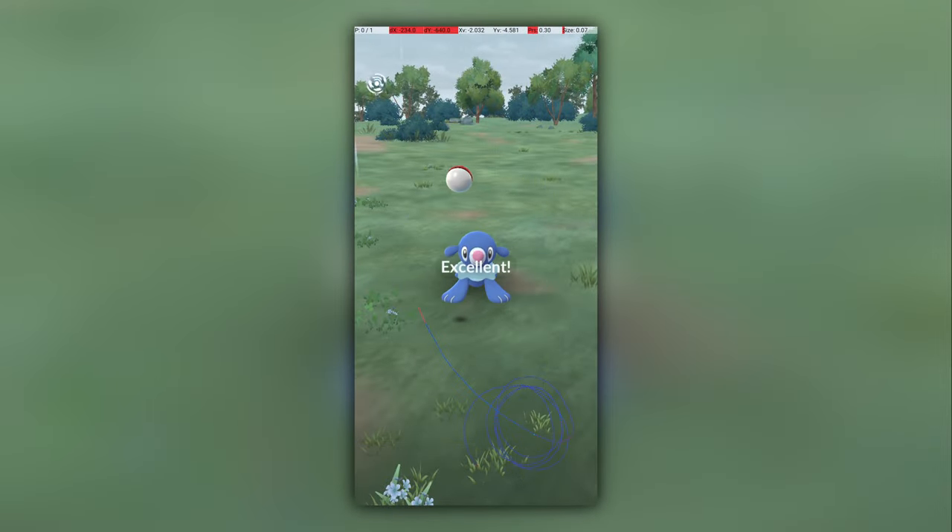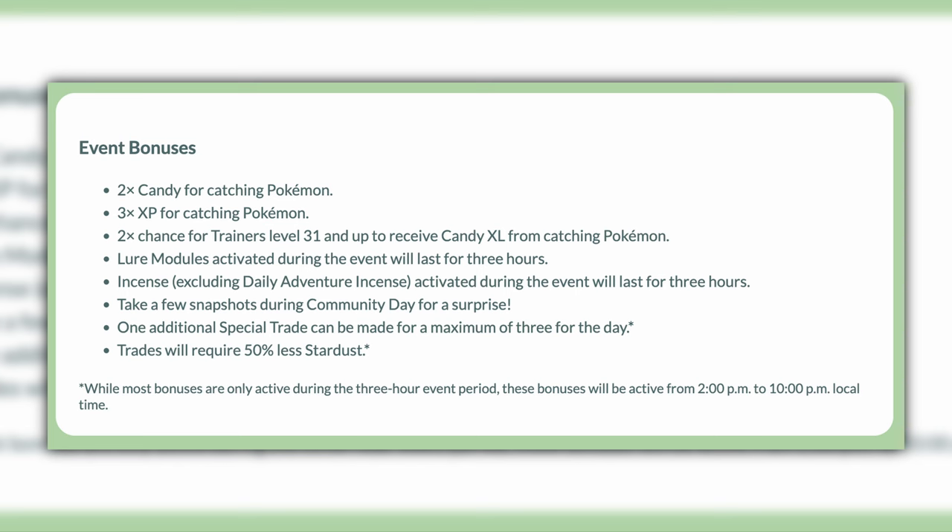Each of these recordings shows the path my finger took on the screen, as well as the exact point my finger left the screen. Hitting this excellent throw consistently will improve your catch rate, as well as earn you more XP, which is particularly good during this event, since the Community Day bonuses include a 3x XP multiplier.